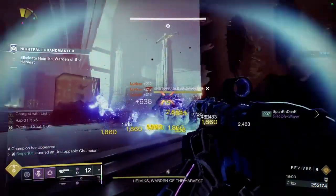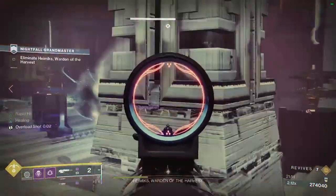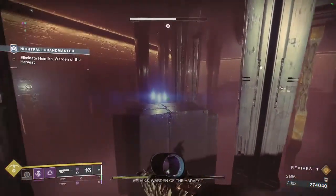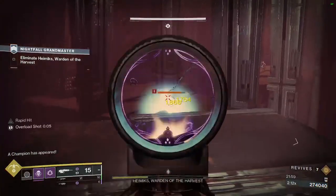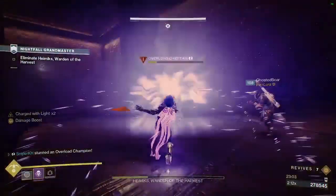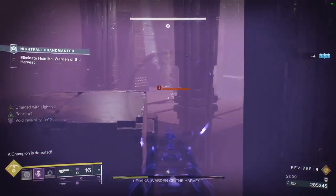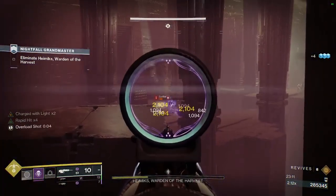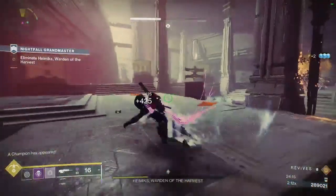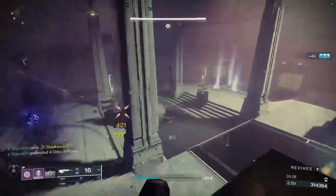Once you're back in the boss room, you'll get more add spawns plus an Unstoppable Champion. Kill the adds, then the champion getting a finisher if necessary, then focus the boss until he's damage-gated again. He will then teleport you into the second room from earlier in the strike. As you did then, kill the adds on one side, use that side to reach the opposite side of the room, then kill the Overload Champion to reach the portal. It's worth noting you can sit in this room if your team needs ammo or wants to wait for supers — just be mindful of the timer. Once through the portal, kill the new wave of adds including the Overload Champion, then melt the boss for an easy Birthplace of the Vile Grandmaster completion.